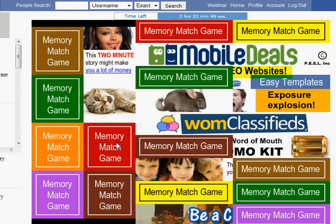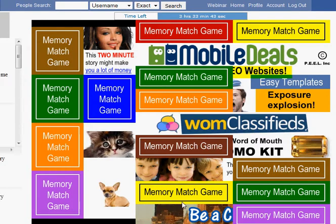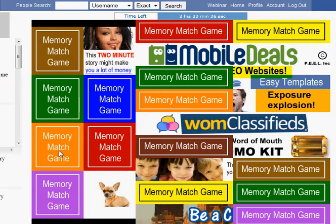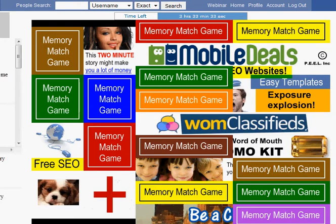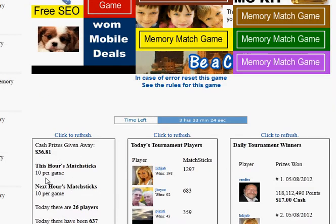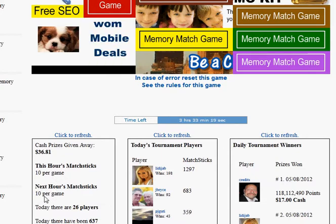One important thing to remember is that you don't get the same amount of matchsticks all day long. The closer you come to the end of the day — and you see there's three and a half hours left — you get more points. This hour and the next hour, there's ten matchsticks per game, and for the two hours after that you get twenty sticks per game. So it's more important to play those than the early ones where you get two or three.